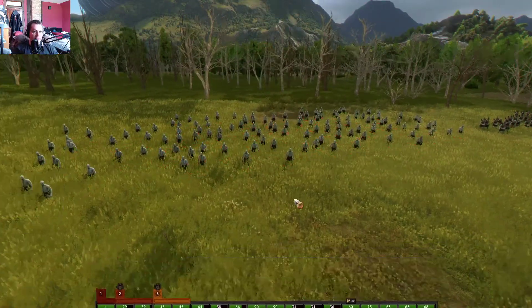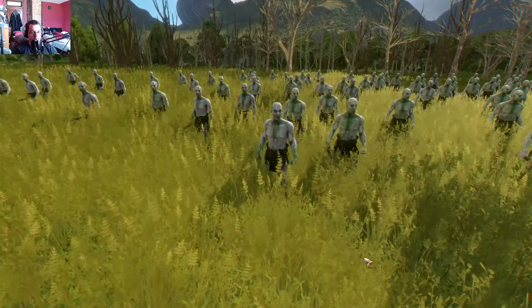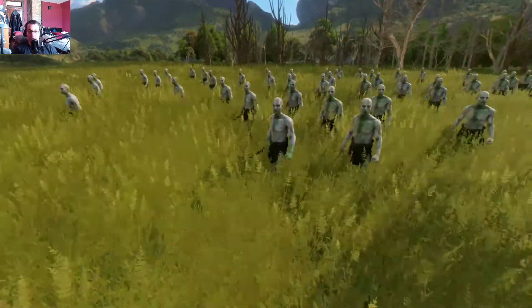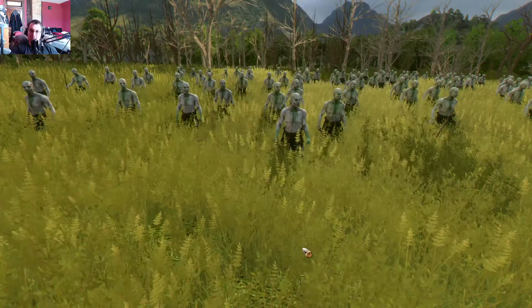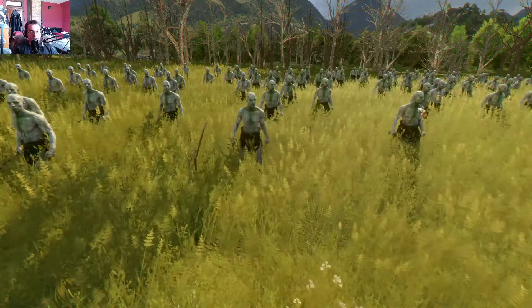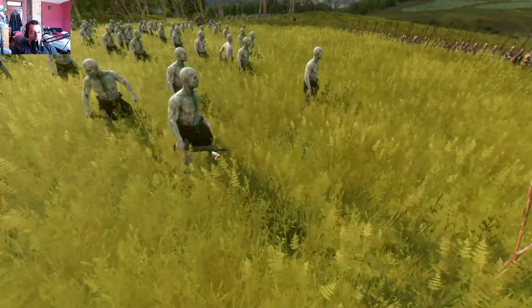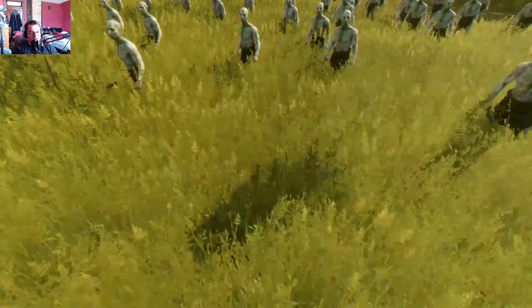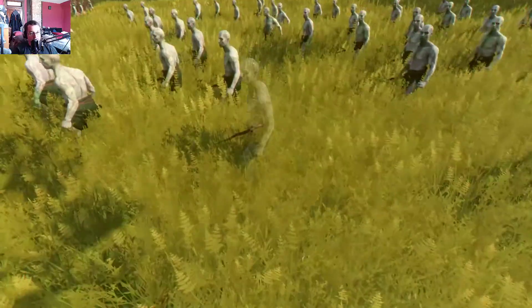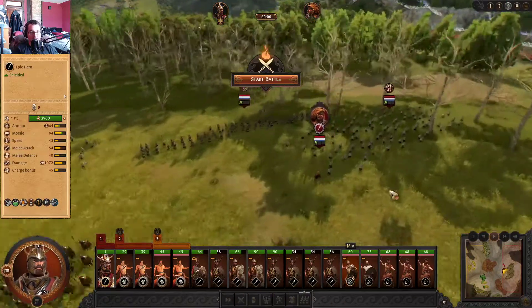These are Drinkers of Venom — I believe these are the chaff, like their peasant mob. But they have poison and regeneration. I think that's pretty much true for all the Hydra units. They have little squiggly Stygian knives. Serpent worshippers and their squiggly knives!